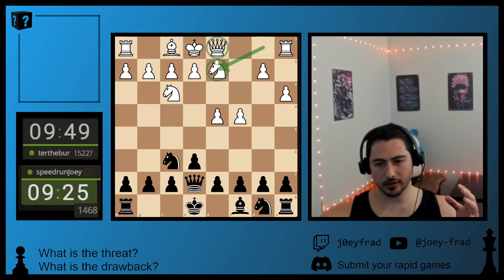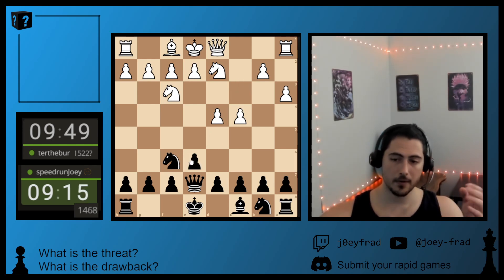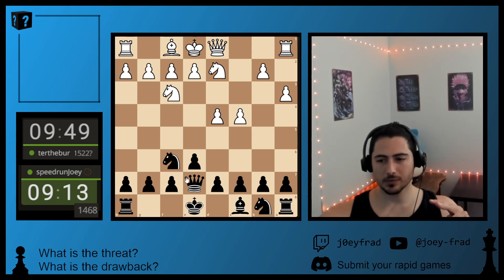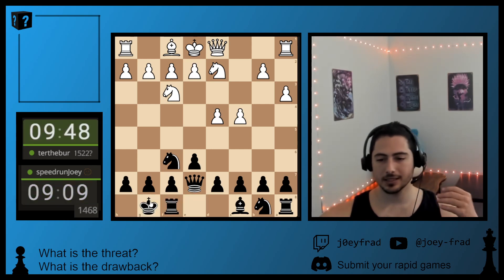White can capture a couple different ways. He chooses the Knight option, which means the Knight's not here, which means it doesn't support a D5 push as well. So it's my move — I'm going to castle. Simple. Safe.